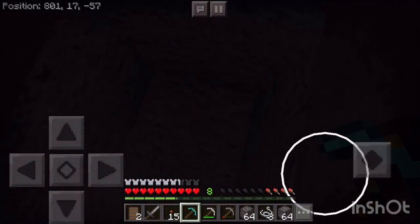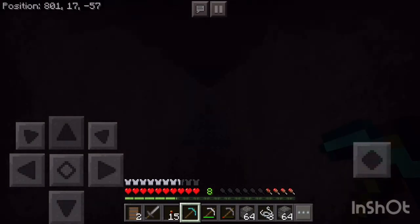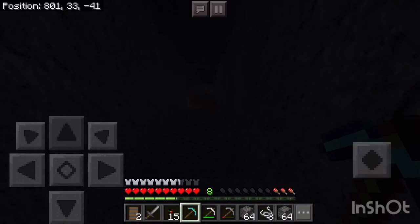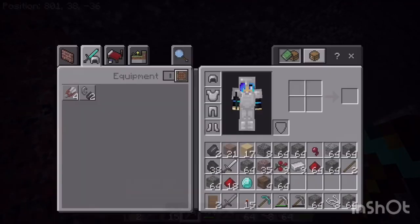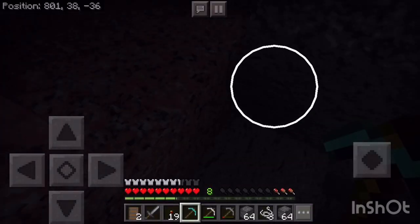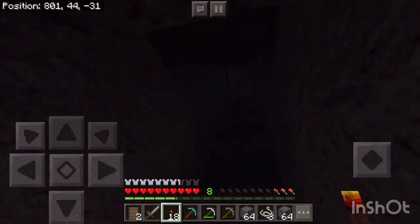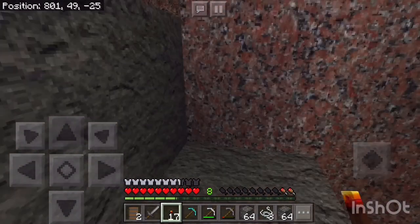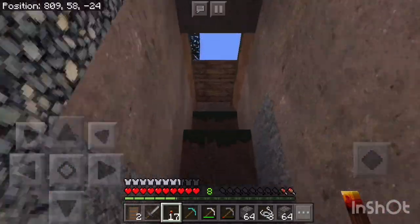First we need to check on my — where did everything go? Just keep going forwards and I'll know where I'm going. I guess I cannot see a thing right now. I need torches. I crafted too many. Where am I? Why am I using hunger so fast? Probably going to end up dying again. That's fine.